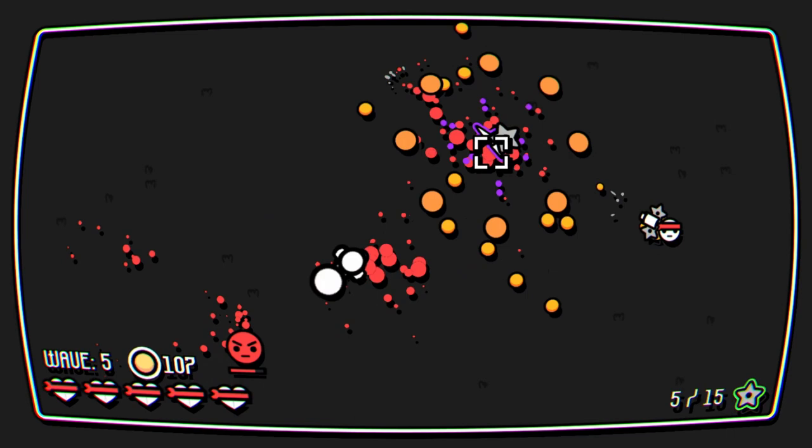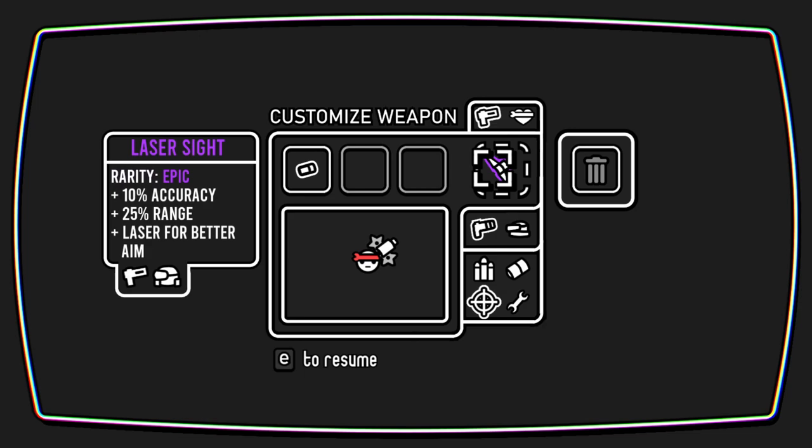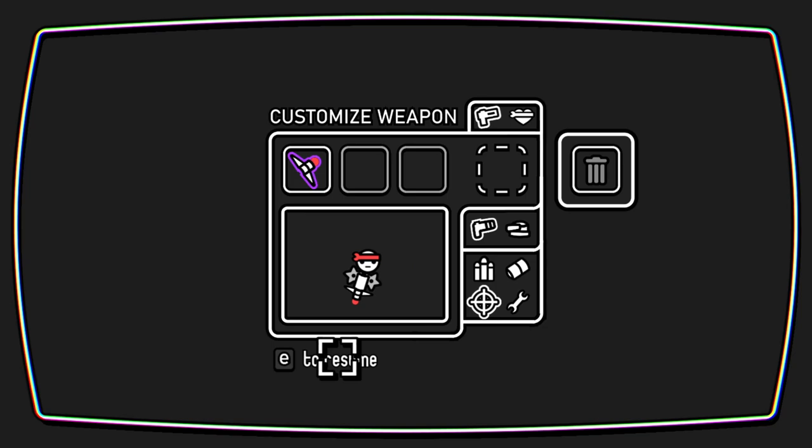Try and get some dice damage done. This is for our scope. We've got accuracy increased, range increased, laser for better aiming. Nice. You'll be able to discard things if you don't need them.